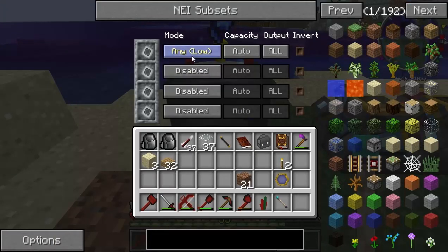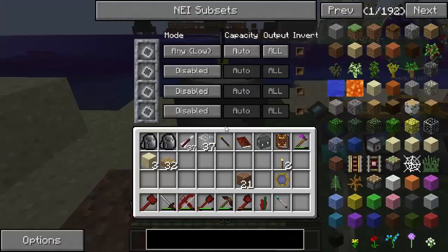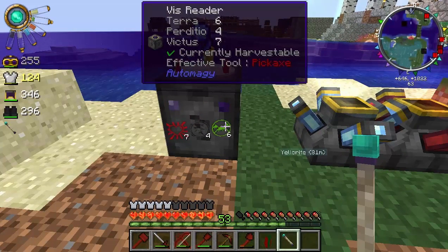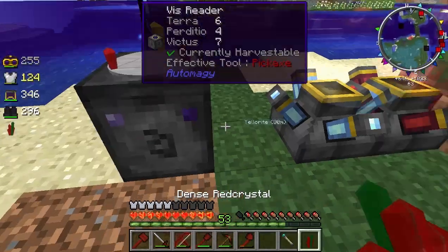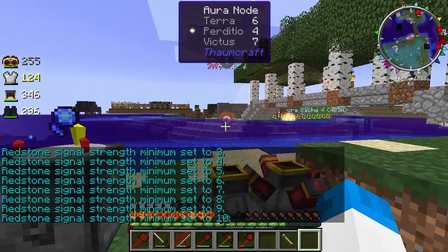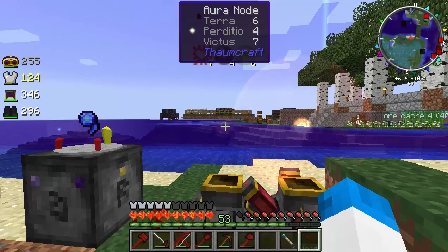We want to put the mode in any low mode. What that will do is when the node has gone too low, it emits a redstone signal based on how low the node is. So say for example there is 6 Terra there — when that drops to say 3, it will emit a redstone signal. But what we want to do is place a dense red crystal right there. As you can see, it's actually already started. We need to turn that down to 10, I think. So what that will do now is that node will start zapping away at this node — or at least, I hope it should.